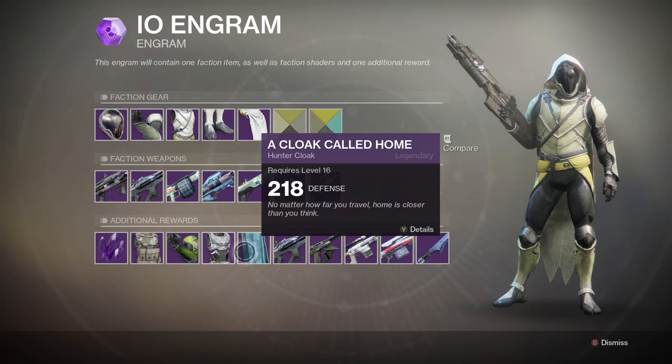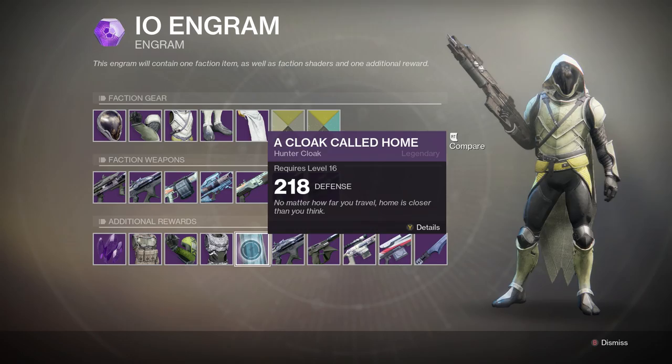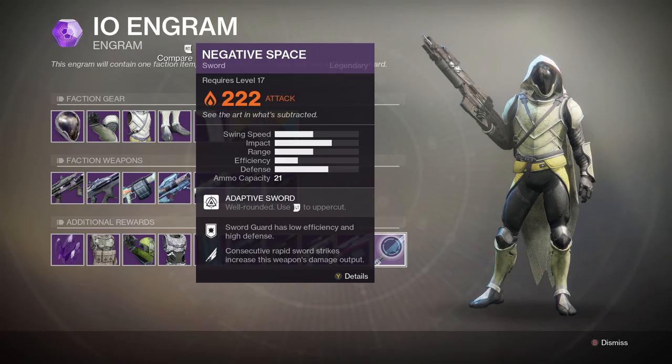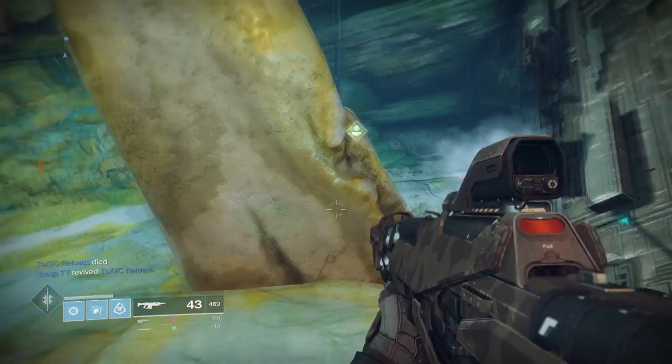Additional rewards include Road Complex gear and Dead End Cure gear, which we've seen before, plus the Cloak Called Home. Also listed are the Tarantula linear fusion rifle, the Rattler sidearm, the Shepherd's Watch sniper rifle, the Single Clap sniper rifle, and the Negative Space sword. It seems that across vendors they do sell different gear, and whether this changes on a weekly basis or per engram we are yet to find out — I'll need to look into that.